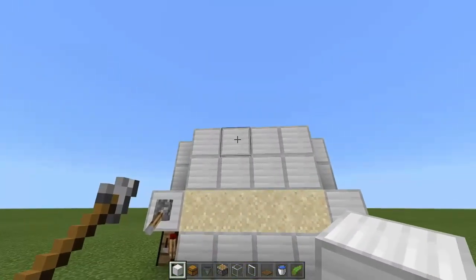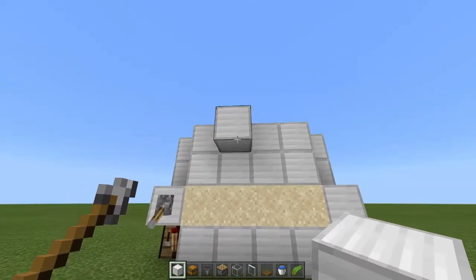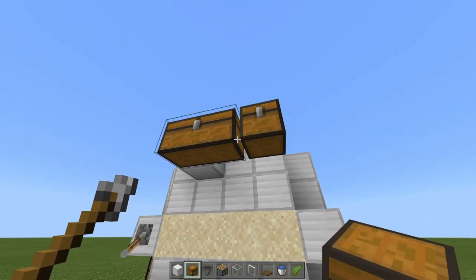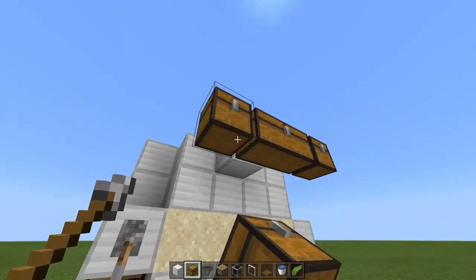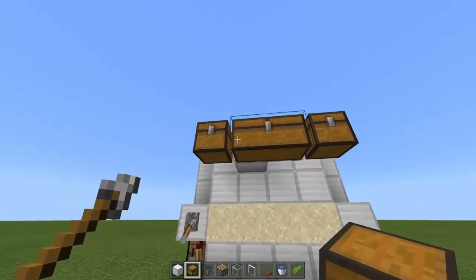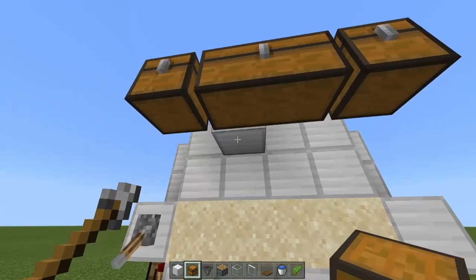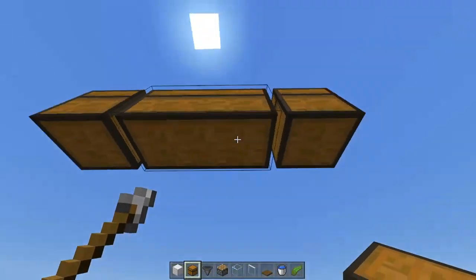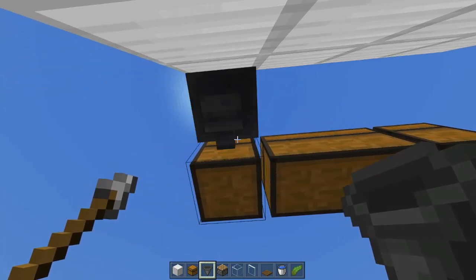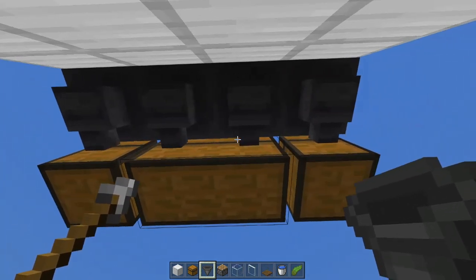Now we want to make the collection system for our kelp. Place a building block coming out from the middle — we will delete this one later — then place two chests in the middle forming a double chest. Go to either side and place a chest. These outer chests are going to be used to make our dried kelp as a fuel source. Don't forget to break the temporary block, then come behind the chests and have the hoppers feeding directly into the chest beside them.